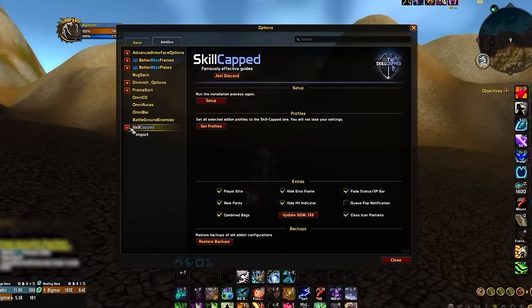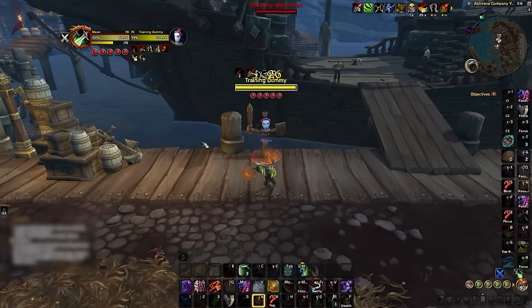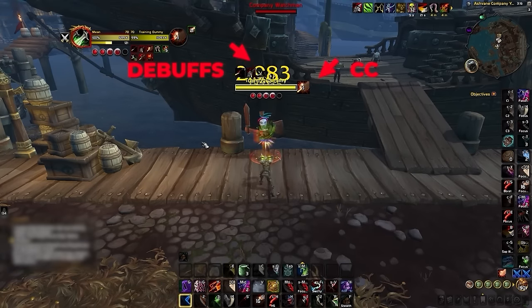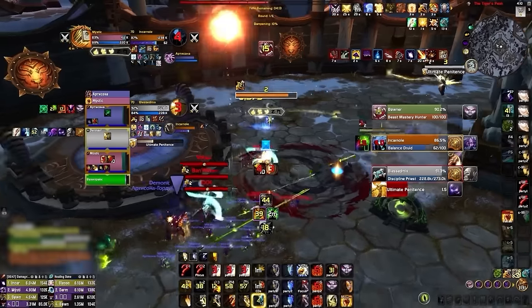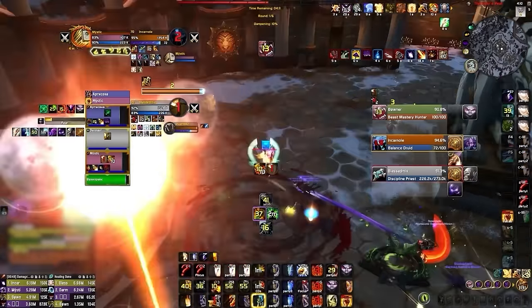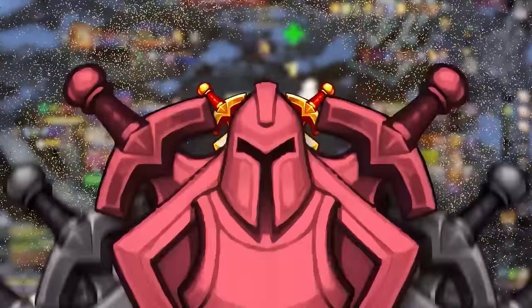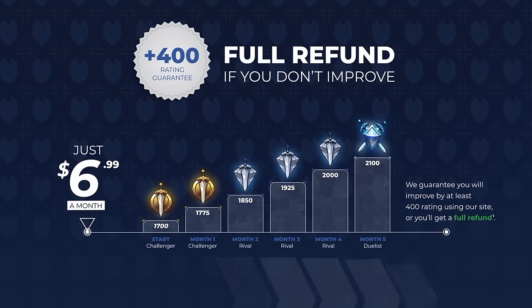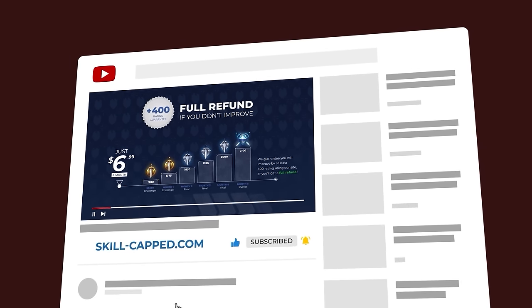As a skill-capped member, you can even access premium profiles, including nameplates fully customized for every spec, allowing you to easily track debuffs and CC with absolutely zero clutter, giving you more damage and more awareness. We've spent hundreds of hours making our add-on to not only save you time, but also to make sure you can hit your rating goals this season. So head over to skill-capped.com using the links below to download our add-on today and learn how we guarantee you can gain 400 rating just by using our service.